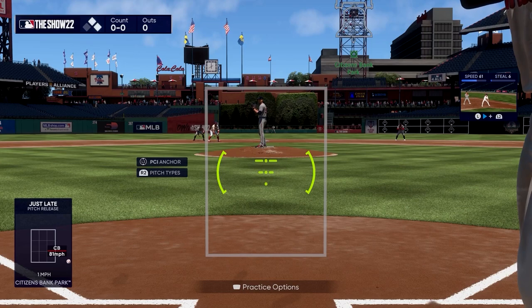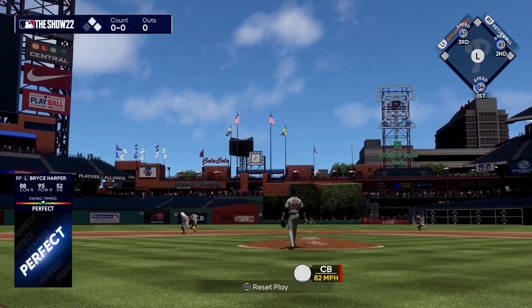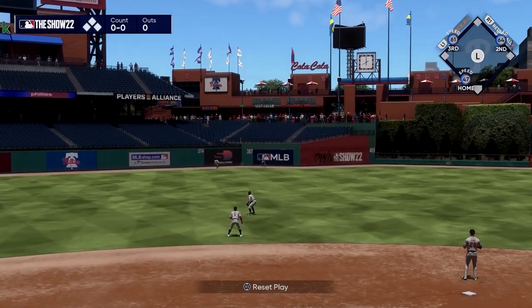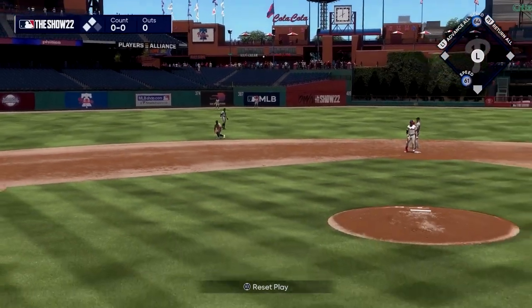On 100% hits to the gaps or down the line, just holding advance all saves you a lot of time — at that point all you want to do is tell everybody on base to go, go, go. And as long as you're holding advance all, once they touch their next base they will automatically continue to the one after that.